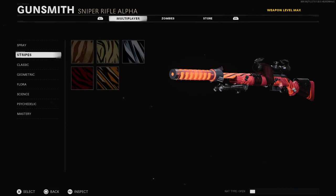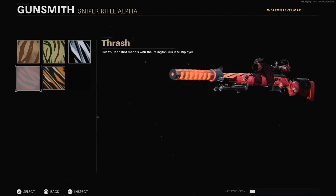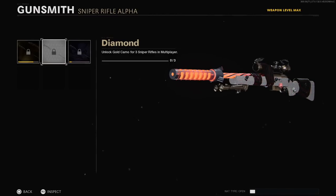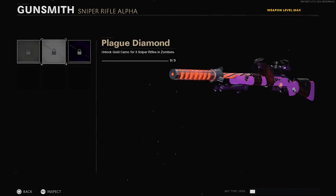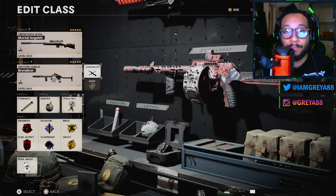For those of you who care about camos, here's what they look like on this specific mastercraft blueprint — it kind of just affects the scope. Let me show you the masteries: there is Gold — no change there; Diamond — alright, there's a change; and Dark Matter Ultra — not really a change either. For zombies masteries: Golden Viper, Plague Diamond — that looks sick — and Dark Aether — that looks crazy.